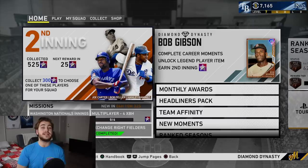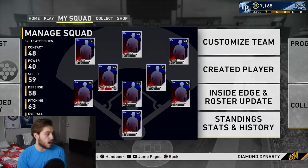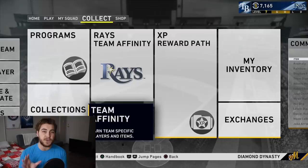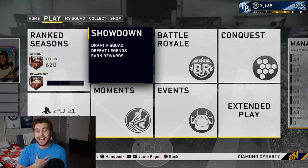A couple ground rules I want to lay on you first. I did include cards that you can grind for, but I made sure they're not excessive grinds. What I consider an excessive grind is something like a Jackie Robinson — something that takes a good deal of time. I also didn't include any team affinities within here. I know team affinities really are some of the best budget cards, but for some people it's a bit tougher to get. Showdown is not for everybody. The exchanges are kind of expensive now, and if you play March to October, that's probably at least five hours, so that's kind of a long grind.